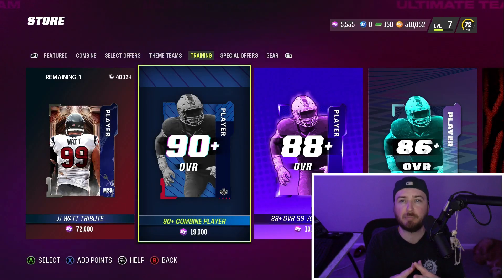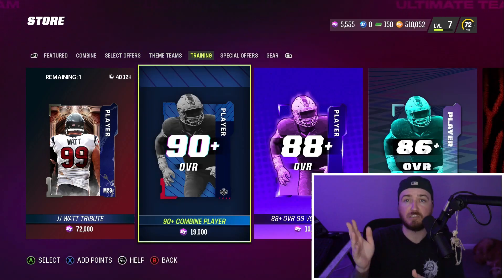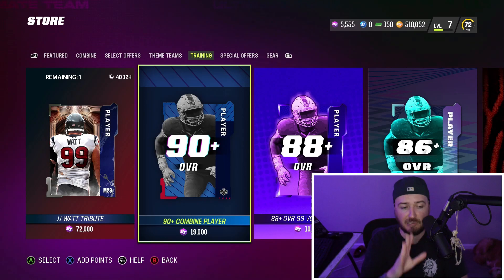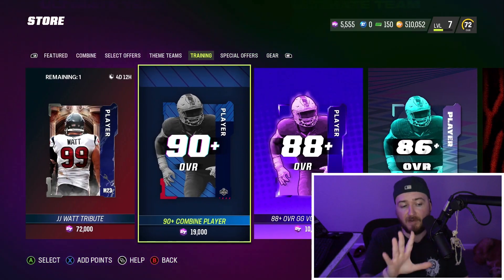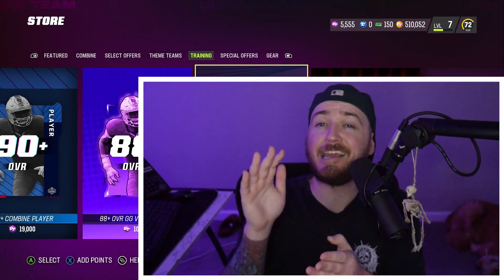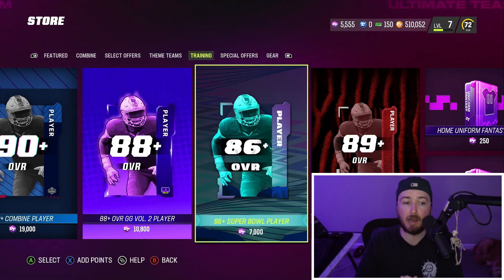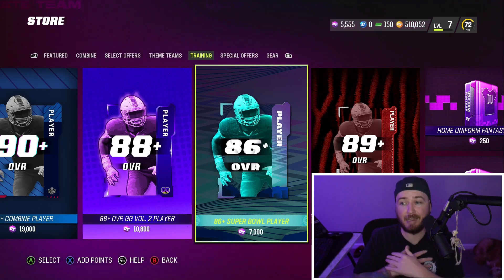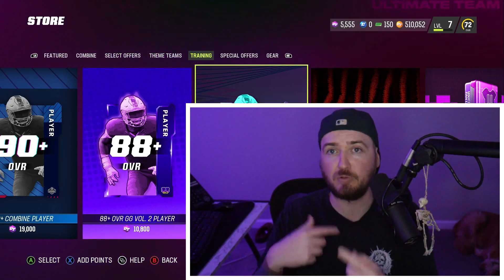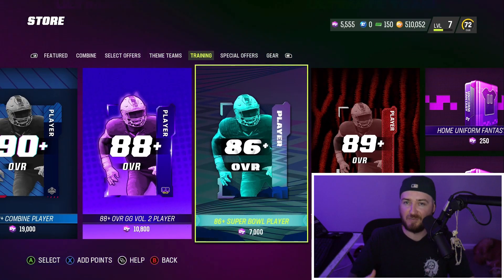You're going to open 590-plus combine players. I opened five of these 90-pluses. You're going to keep all your 90s — your 93-pluses is at your discretion whether you want to quick sell them, keep going, or sell them. I recommend selling any 93-pluses you get out of here. Then after you open five combine players, go over to the 86-pluses. Keep your 86s, 88s, and 90s that you pull — those go towards the Team Infinity set. Your 92-pluses: sell them or quick sell for training.